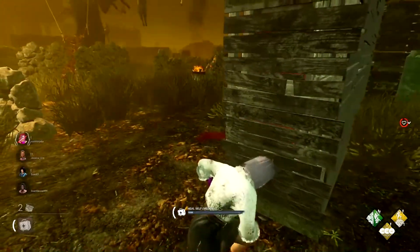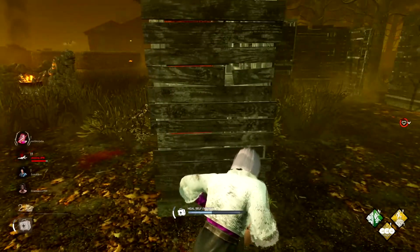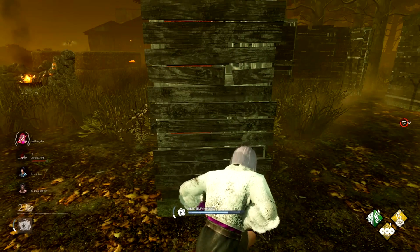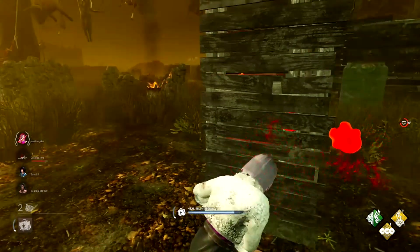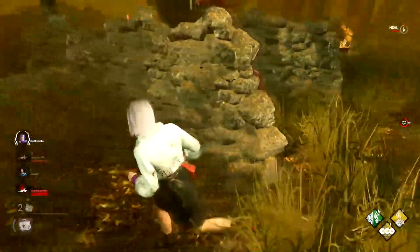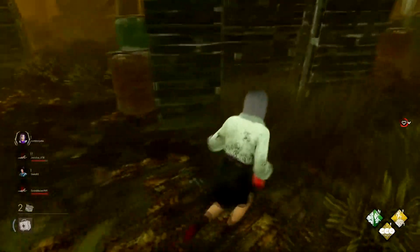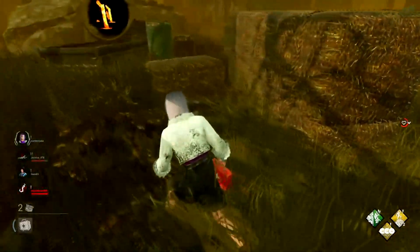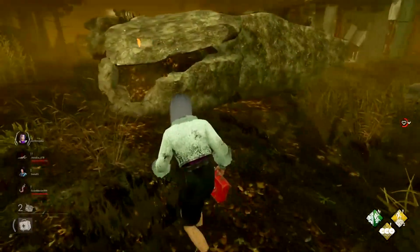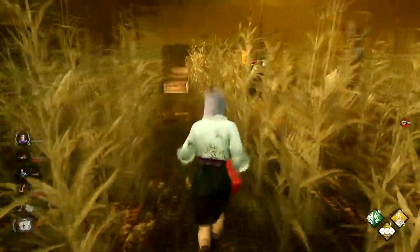However, this does mean that this is the only exhaustion perk where your exhaustion actually isn't reset by being hooked. You'll get unhooked and then immediately break out into a sprint. Now I know this is probably going to sound enticing for people who want to pallet camp. However, at mid to low ranks a lot of killers do respect pallets, so you might not see the most use out of it. Also, at high ranks, if you're not the most competent looper, you'll notice that you probably don't get an awful lot of pallet stuns. So this is actually not the perk to be used when pallet camping — it's not going to be that effective compared to if you were just going to use it in conjunction with your normal looping style.